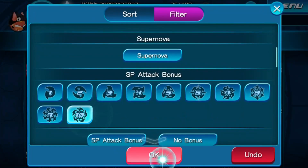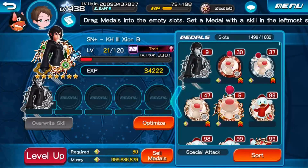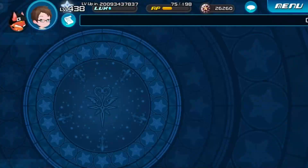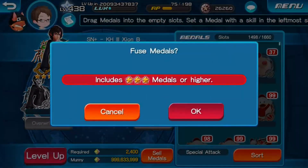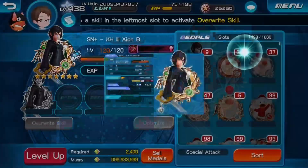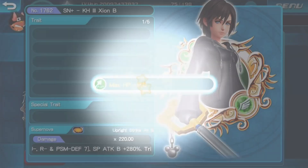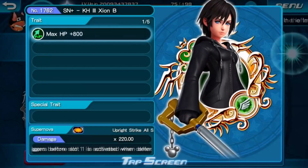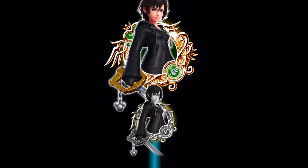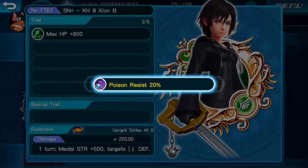Then we go to medalist, go to tier 10, optimize it, and trade it. Now for the RNG trade — let's hope for a good one. I have 10 chances and 300 VIP coins. I have enough VIP trades to go from here, but let's just do these 10 in this video and see where it brings us.